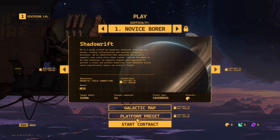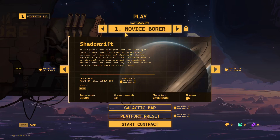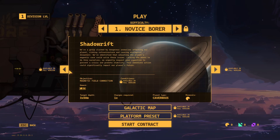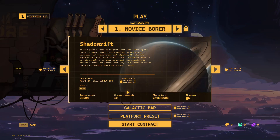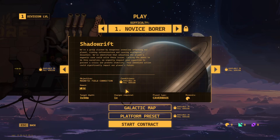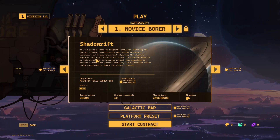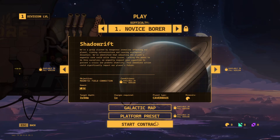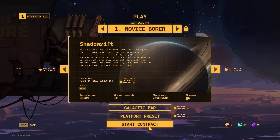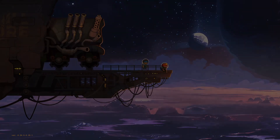Okay, so you've got start contract, platform preset, and galactic map. You can currently play as a novice borer, but you'll be unlocking other stuff of course. The objective is magnetic field correction — so apparently you're diving into planets to correct them and make them stable again. That means you're going down to the geomagnetic core, which means you're digging through all that crust. Fascinating.